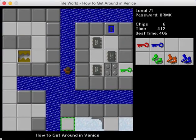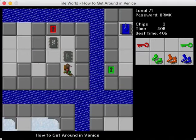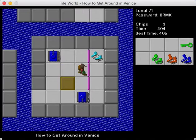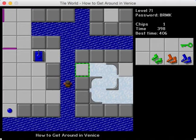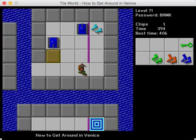We need to use a red key and blue key right here and get the green key. In order to get those skates I need to block one tank off before I switch the button. From here it's just a matter of getting the skates, then the last chip, then exiting — all three of which can be done in the same general area, which is nice.